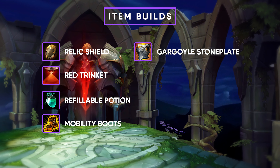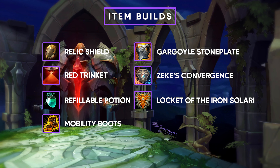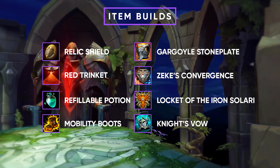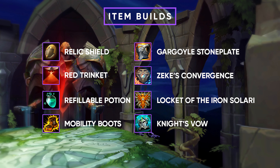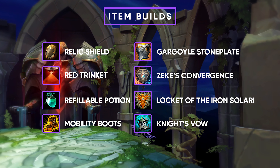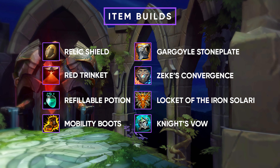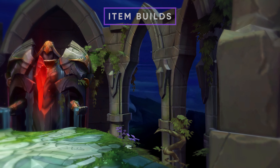Now you start having a lot of options. For the next item you want either Shurelya's, Locket, or Knight's Vow. The item you buy depends on your team and the enemy team. If your team has a hypercarry that tends to buy Infinity's Edge, you mostly want Shurelya's. If the enemy team has a ton of AOE damage and you need resist, go Locket of the Iron Solari. Otherwise, go Knight's Vow as the default third option.